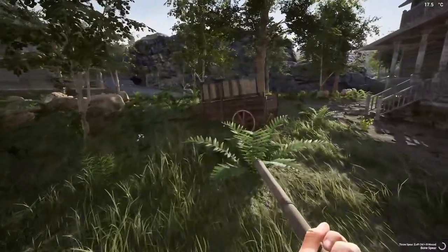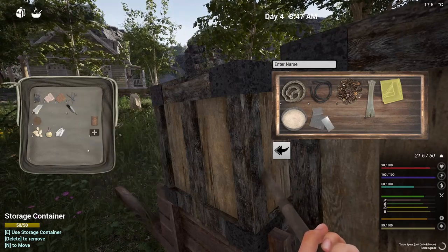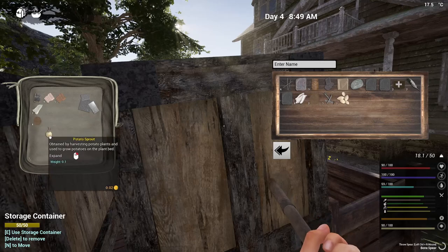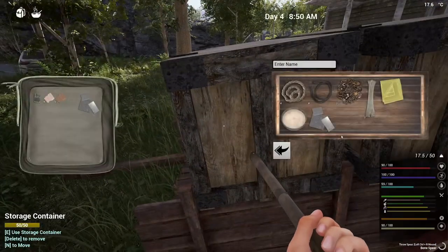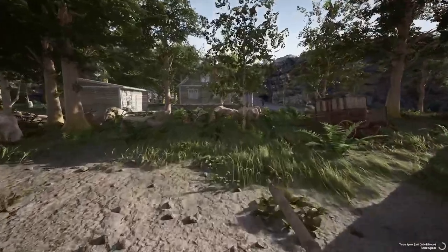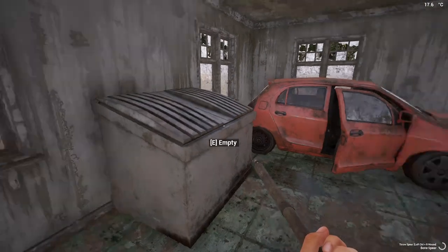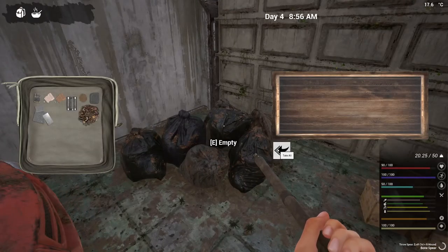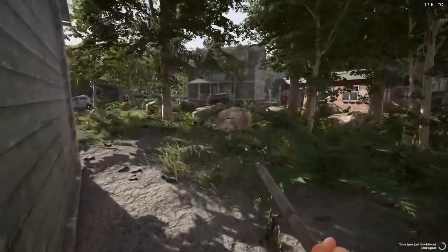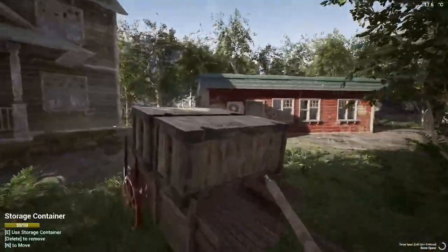I'll go ahead and load this into here. Put this guy where he belongs and put everything else away. We'll grab this item in here — cans are good for later. I did see the cucumber over there, we'll go grab it here in a second. Don't need any of that — got the seeds for now. Let's go ahead and pop this back in here.